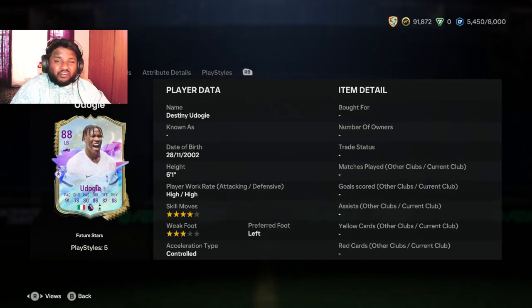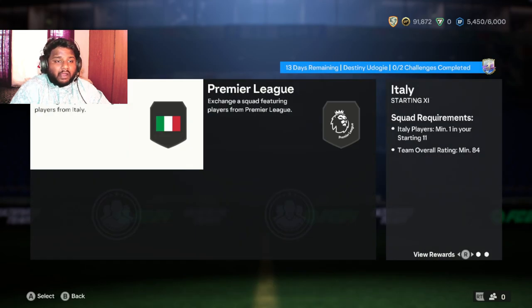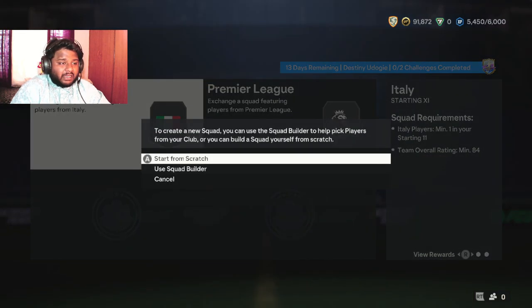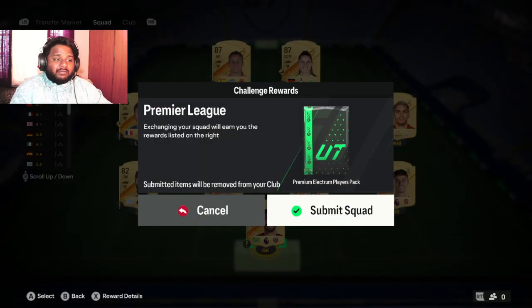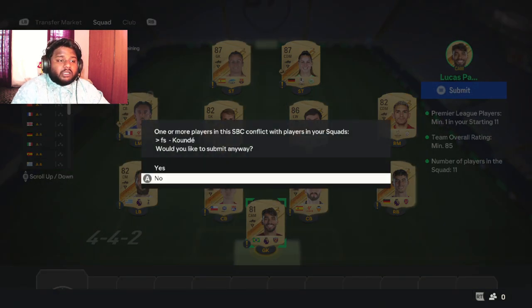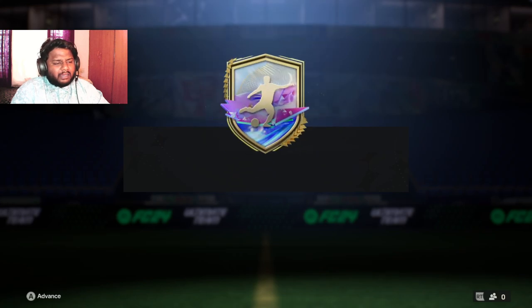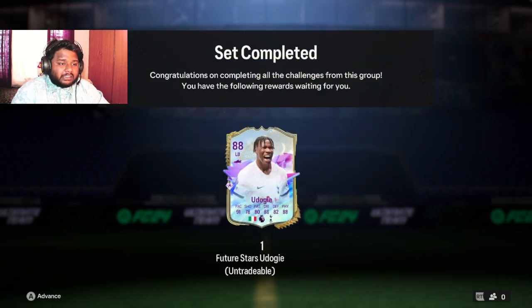Now we've looked at all the main things. All we have left to do is get the player — you have to do two squad builds for him. I'll finish the squad builds and be right back. Okay, I have done both squad builds. For the first one you need one Italian player with an 84 overall team, and the second squad build needs a Premier League player with an 85 overall team. I have completed both SBCs and I'm going to get Udogie!